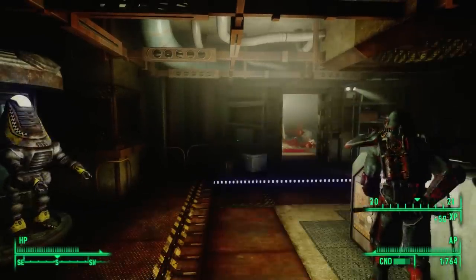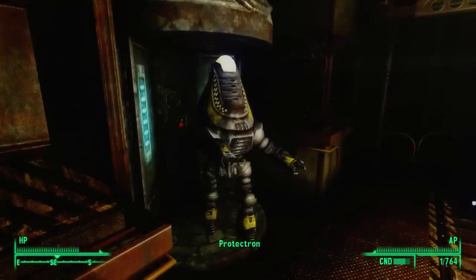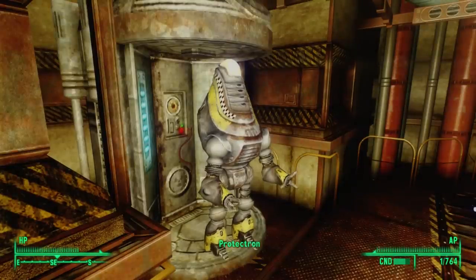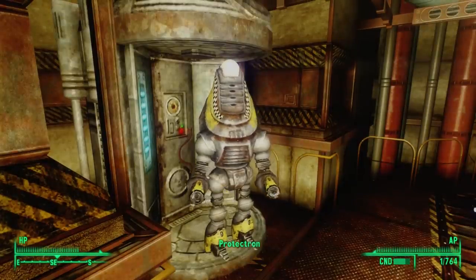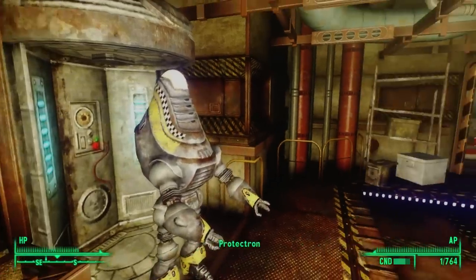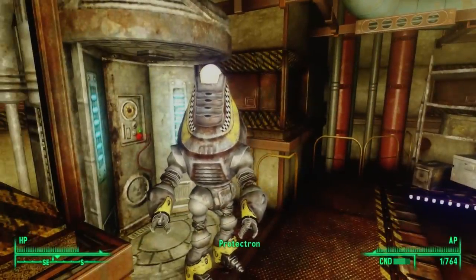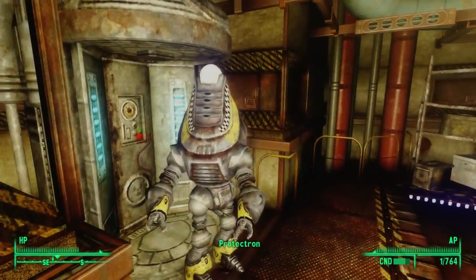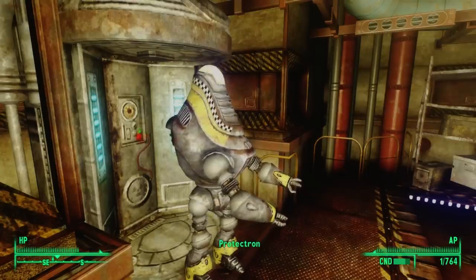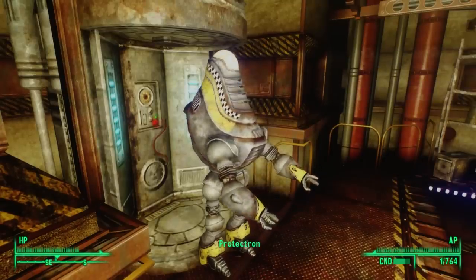The protectron activates and receives the sewer maintenance routine. It detects a critter of unusual size and runs the extermination program, then asks for authorized personnel to present a valid ID.